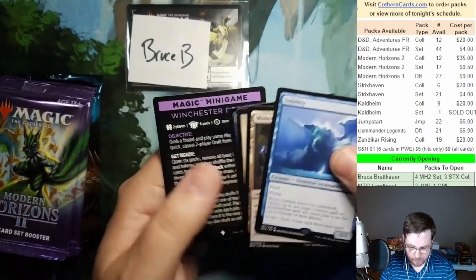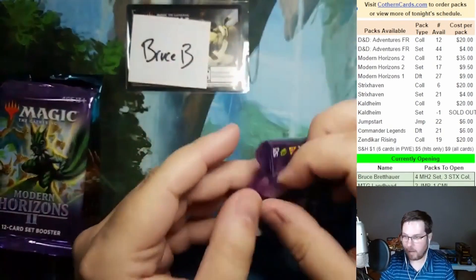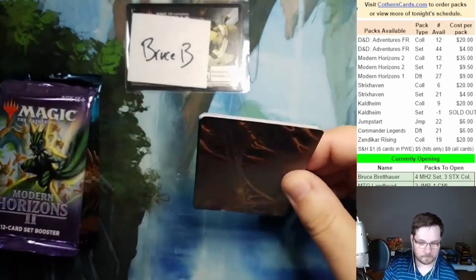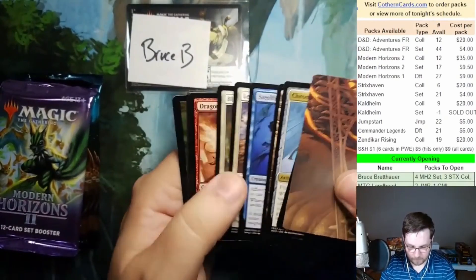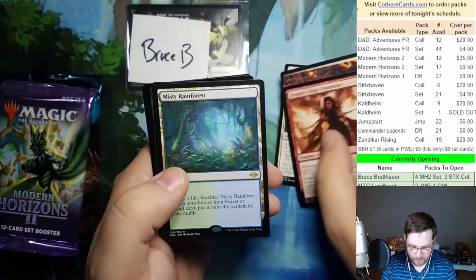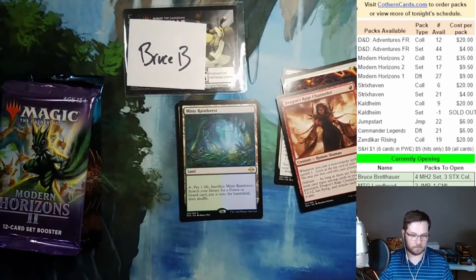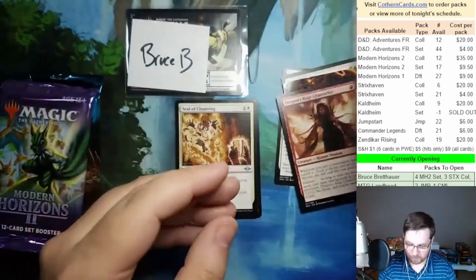Gargoyle, Tormod's Cryptkeeper, and minigame card. Act three — will Bruce hit another mythic? It did — you are correct, land head, it did feel premium. Another Dragon's Rage Chandler — what is going on? Abiding Grace, Misty Rainforest — Bruce, tonight you are on fire. Marble Gargoyle. Misty Rainforest.